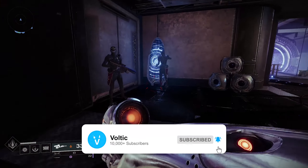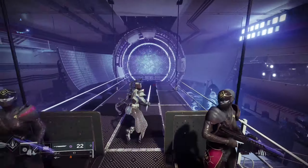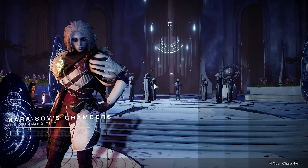To start off things, head over to the Helm, and once you're at the Helm, make your way to the right staircase. Once you're at that staircase, take a right and then head over to the portal and then talk to Mara Sov, and she's gonna hand over some goodies with her goodie bag.